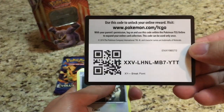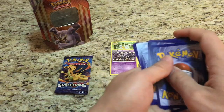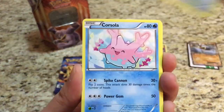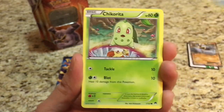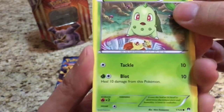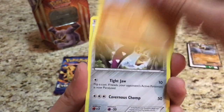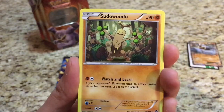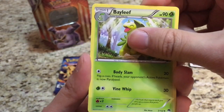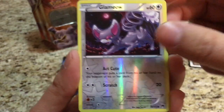I'll give you guys a code on that one as well. Alright, Breakpoint has a Furret, Corsola, Chikorita — pretty cool — and you can see a Fennekin in the back there, Clefairy, Gibble, Mawile, and Sudowoodo.